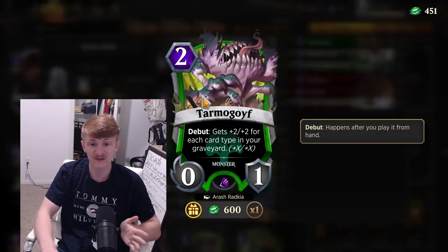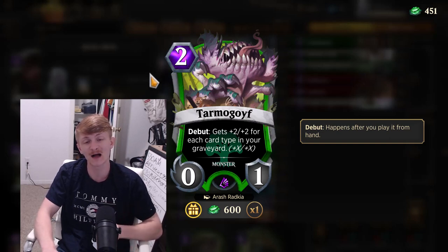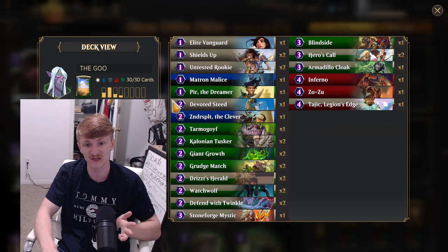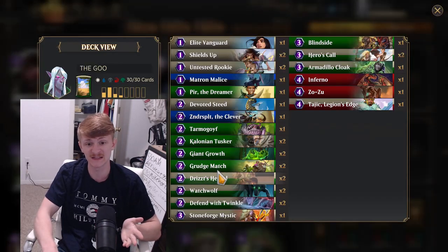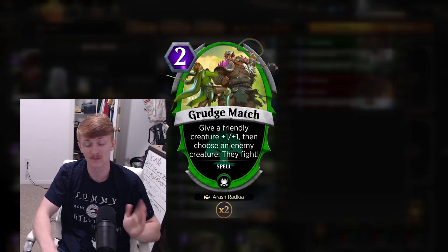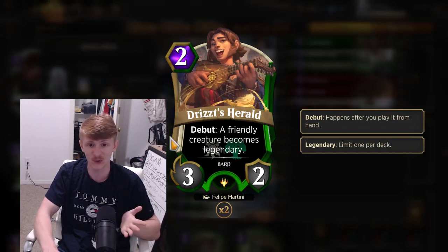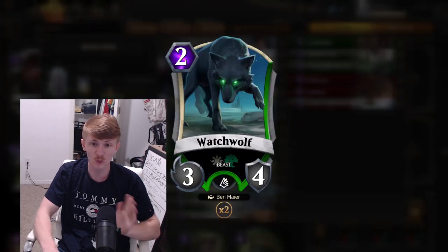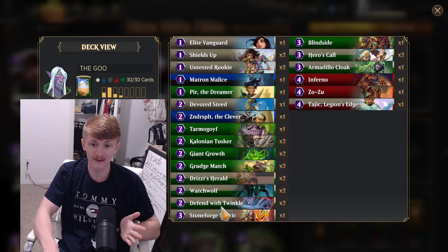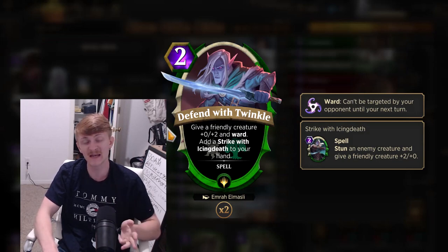Then we have 1 Tarmogoyf — this card is very nice. I don't play 2 because it takes time to stack up and I want early agency. I play 2 Colonial Tusker — standard, best 2-drop in the game. 2 Giant Growth — traps are very good in this deck. Grudge Match — the best green removal spell. Then we play 2 Drizzt Herald — by far the best card in the deck. And then we play 2 Watch Wolf and 2 Defend with Twinkle. All of the signature cards in this deck are amazing.